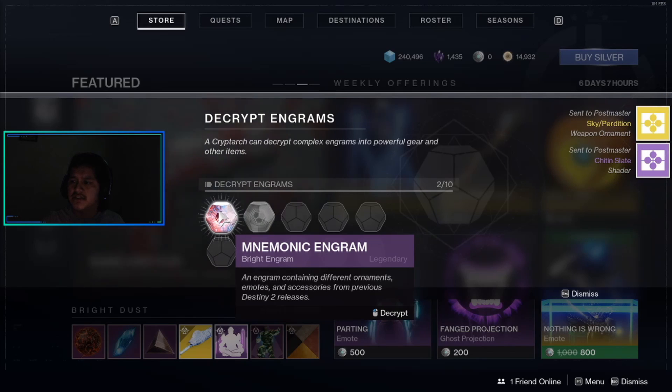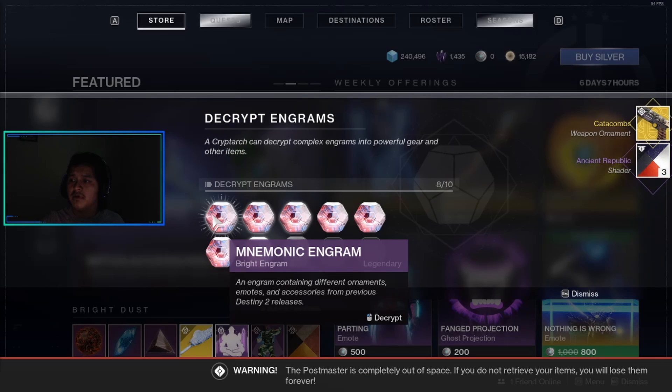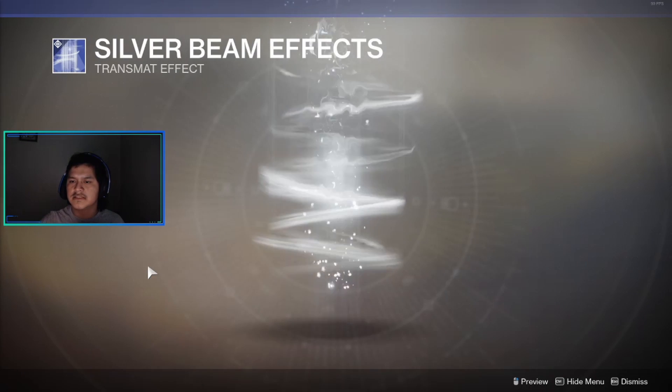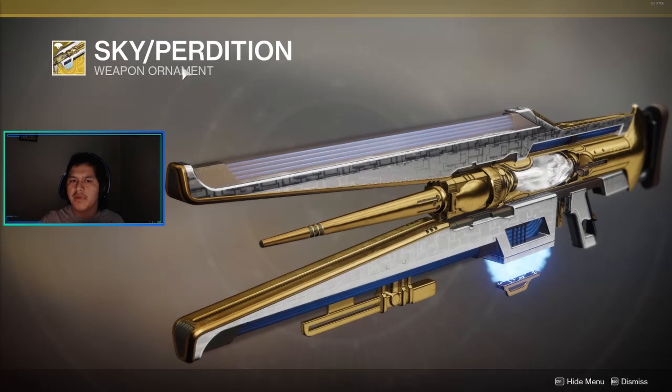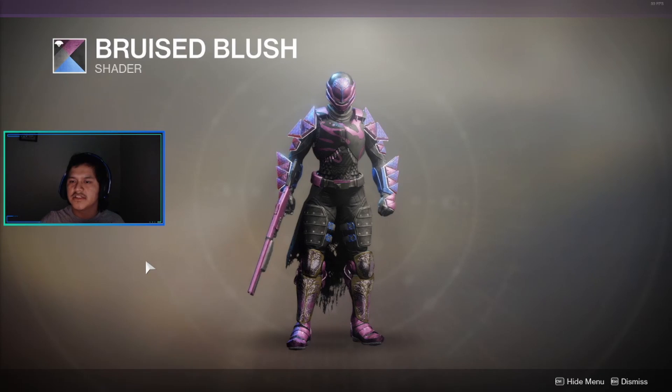I got a weapon ornament and a shader, 250 bright dust and a shader, an emote and a shader, a weapon ornament and a shader. This is one shader, here's another shader, and here's the transmat effect. Another shader, and a weapon ornament for the Divinity — looks pretty cool, it's all golden white.